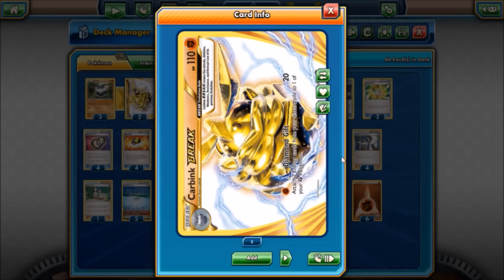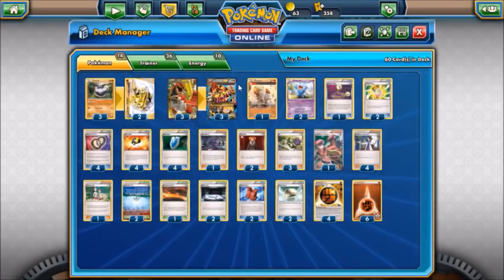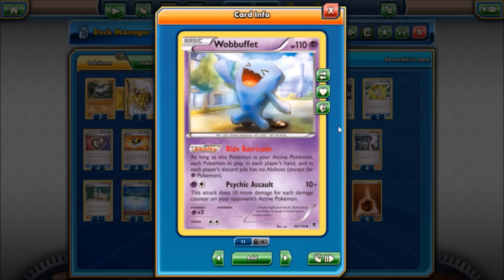We have a three-two Carbink Break line. This is speed acceleration, especially if we need to get two Groudons charged up or need to go in a hurry — it helps against faster decks since Groudon is typically a little slower. Carbink Break offers the attack Diamond Gift for one Fighting energy, dealing 20 damage and allowing you to attach any two energies from your discard pile — basic or special — onto one of your benched Fighting-type Pokémon. Regular Carbink also offers the Safeguard ability, protecting it from all effects of attacks including damage from opponent's Pokémon-EX, and even with Silent Lab in play, once he's Break evolved he's no longer a basic, so you still get Safeguard. Pretty effective staller while we get Primal Groudon ready.